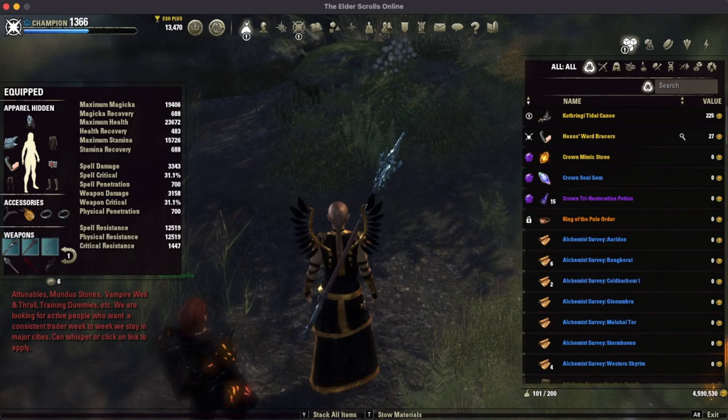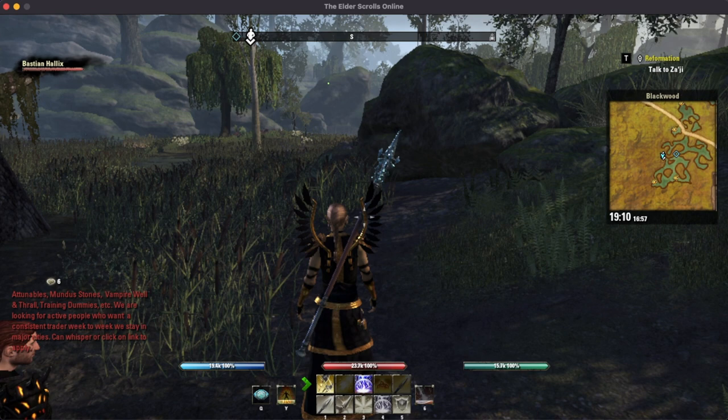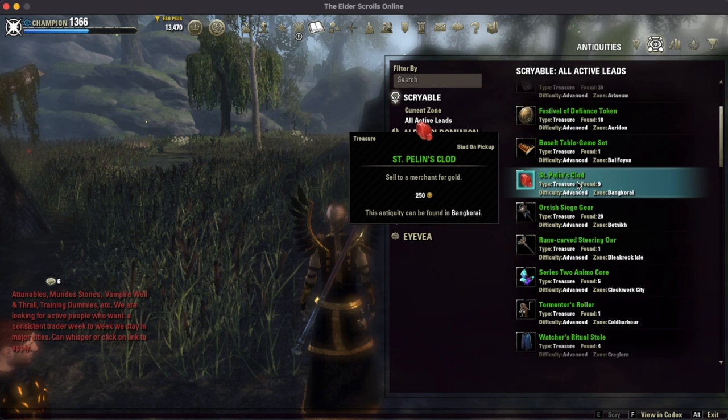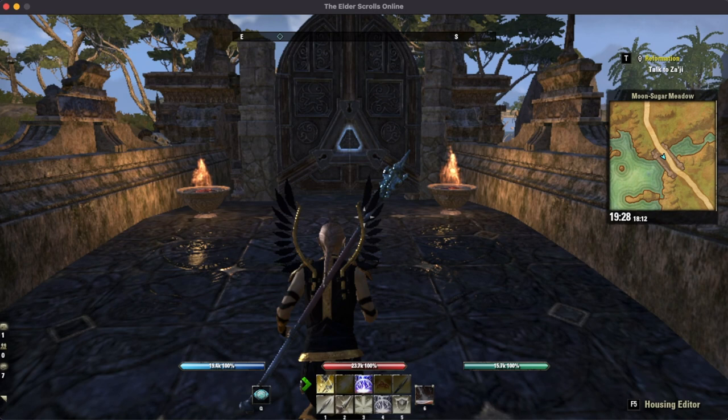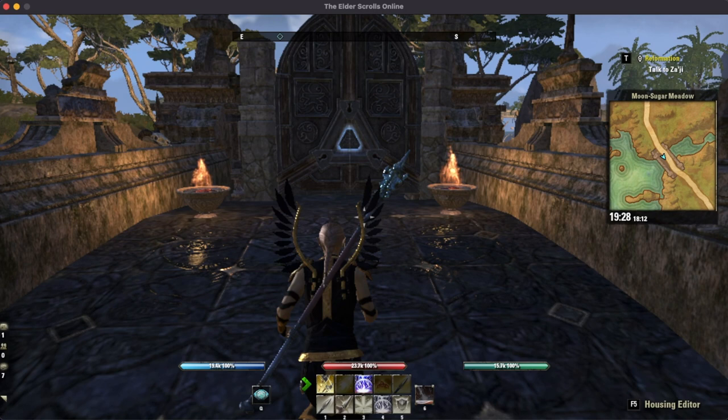Bonus loot is completely random, so there's no point wasting your time on it — it's just a waste of time. There's my tidal canoe. See how easy that was? At this point in my antiquarian career, I really only dig up motifs, furnishings, and mythics that I don't have. So what I'll do is go to one of my houses and float the boat. Here I am at my Northern Elsewhere house — let's go see what the canoe looks like.